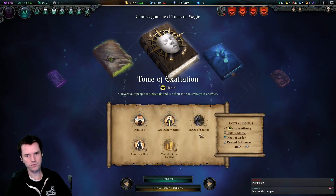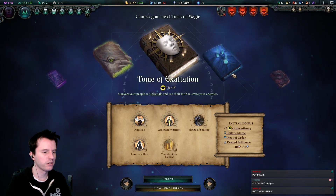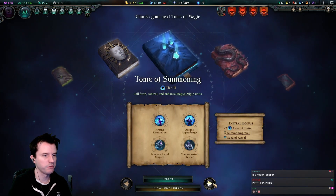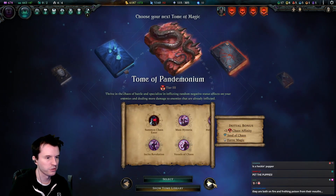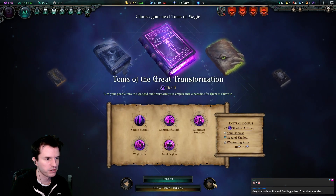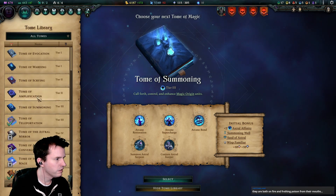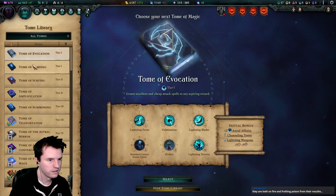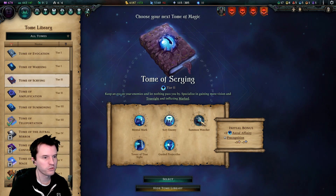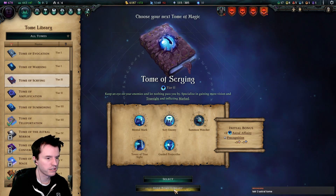Can you gain Watchers as minions if you picked a different ruler and race? Perfect timing — you periodically get to pick a tome, and if the game went on forever you could get all the tomes. The Watchers are from one of the blue tomes — Tome of Scrying: Summon Watcher. So yeah, you could make that a goal, it wouldn't even be that hard to hit.